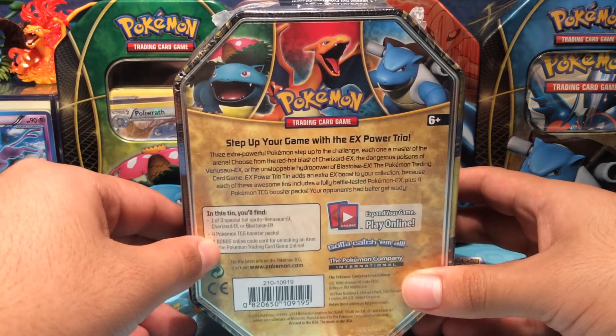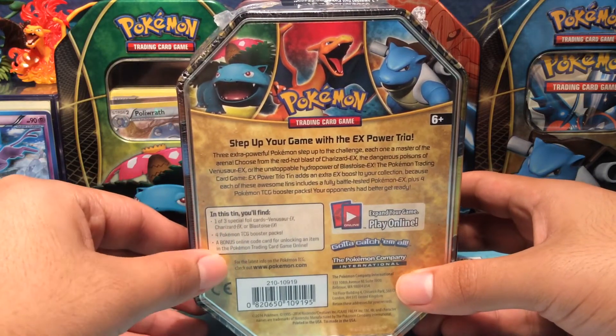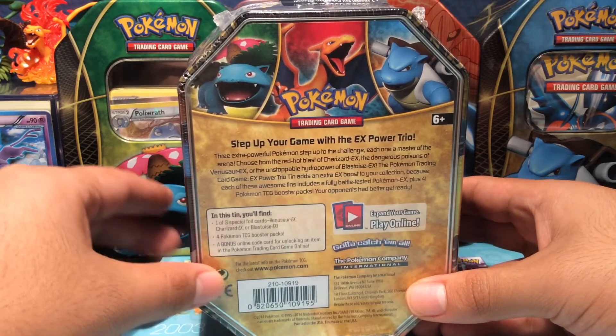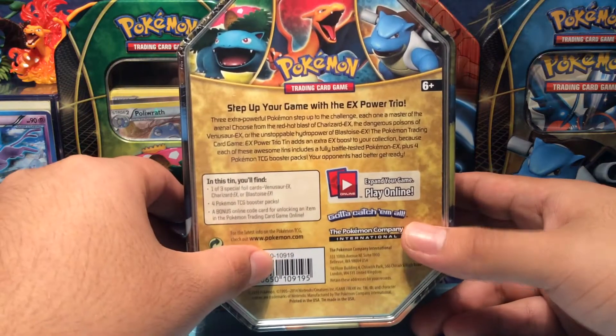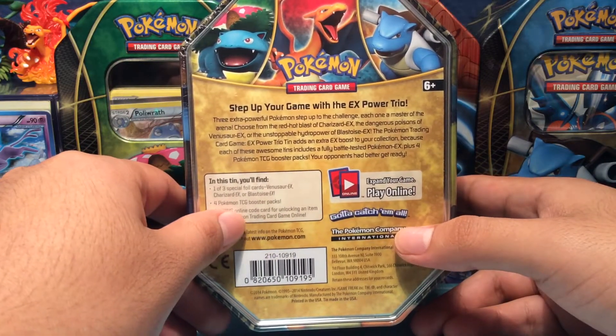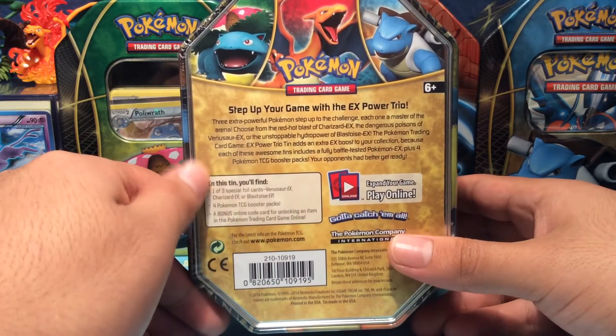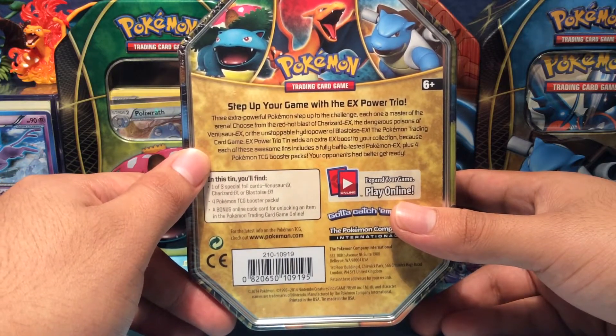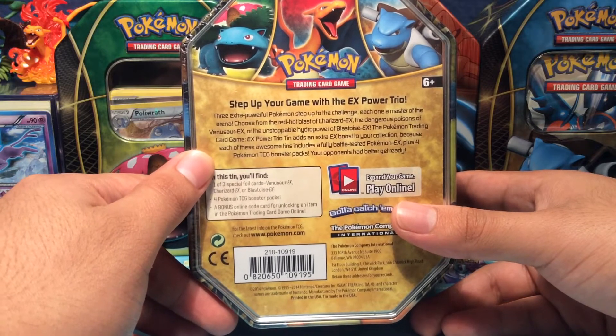In this tin you'll find one of three special foil cards — Venusaur EX, Charizard EX, or Blastoise EX — whichever one you get, four Pokémon TCG booster packs, and a bonus online code card for unlocking an item in the Pokémon Trading Card Game Online. We also got the Pokémon Company info and barcode on the back.